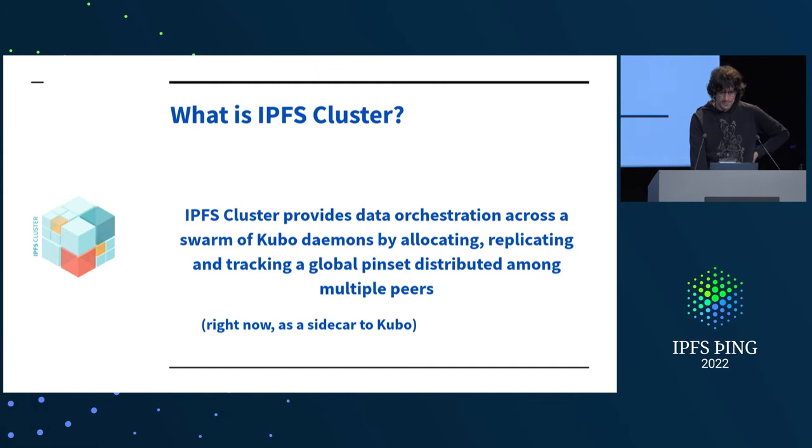IPFS Cluster does data orchestration against a swarm of Kubo daemons as a sidecar. What it does is select, given a replication factor for a pin, which Kubo daemons in your cluster should be the ones pinning, and it tells them to pin it, and then makes sure they actually pin it — if they don't, it retries. The whole idea is that if you're going to deploy Kubo, you might as well deploy the IPFS Cluster daemon next to it, more or less for the same price. It's also a daemon, configured and run in a similar fashion, and you get IPFS coordination on top almost for free.